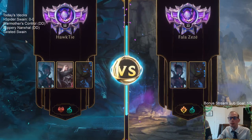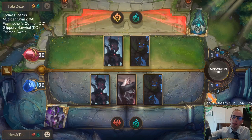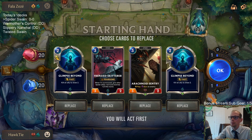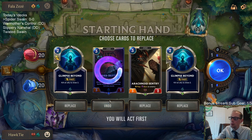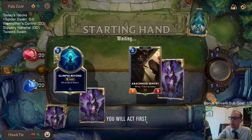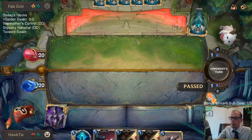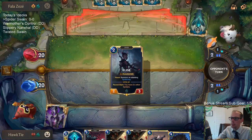Both this and the Twisted Swain deck today — the two Swain decks that weren't donation decks — were both found just browsing Mobalytics. I like playing Swain decks; Swain's a really fun champion. These are two different kinds of Swain decks I haven't played much. For the mulligan, I don't want just two or three drops, so I'll mulligan Skitter and one Glimpse Beyond. Ravenous Flock is the card I want to draw most to pair with these Arachnoid Sentries; Elise would have been good too.